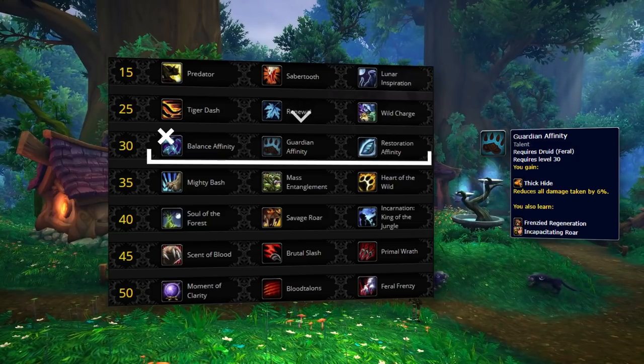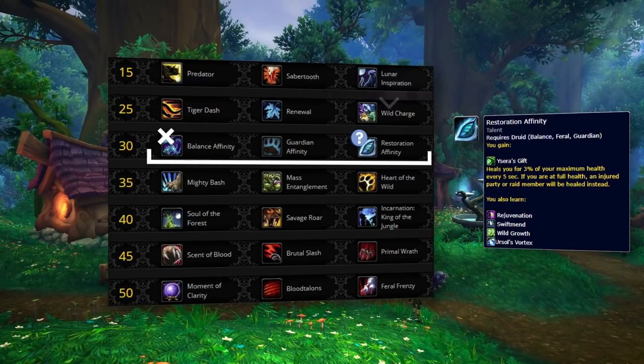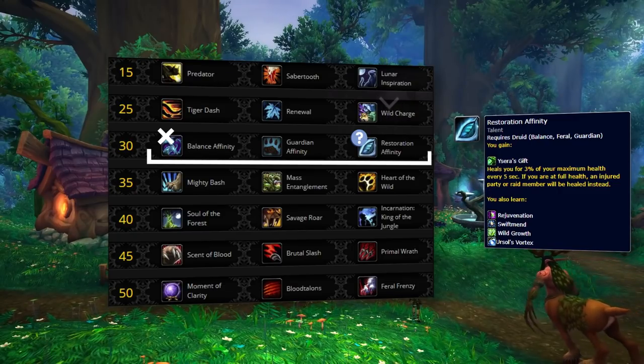Whilst you'll want to pick Guardian in most cases, its value diminishes when you're not getting focused. In these times, a great alternative is Restoration Affinity. This gives you increased passive healing from Ysera's Gift, Swiftmend for some more healing on top of that, and then Ursol's Vortex. Vortex overall is very solid — you can use it to kite enemies, stop enemies kiting you, or even heal for your team.